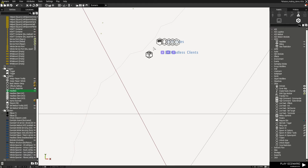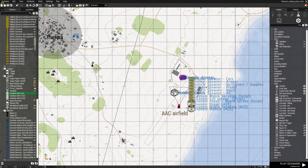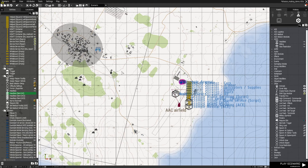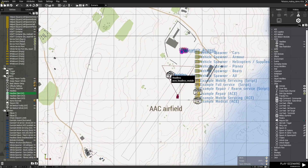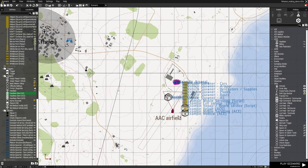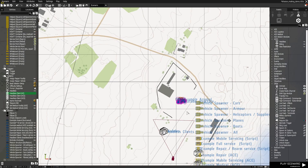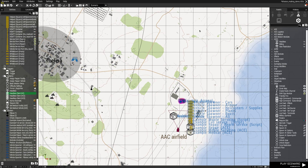The headless client runs the AI, so the server focuses on running scripts and objects on the map — everything else. With the headless running the AI, it increases performance, so we get better frames. That's it really — that will actually get you started at least, and then you can crack on and start making your mission.